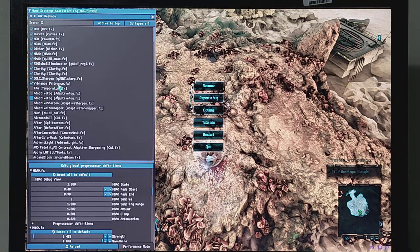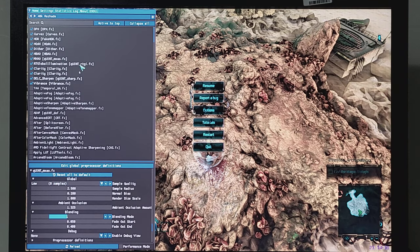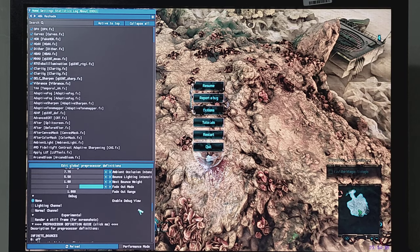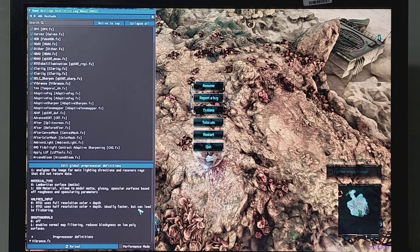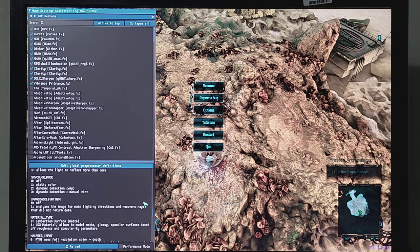ReShade settings: HBAO 2 samples, MXAO 8 samples, RT Global Illumination manually set. Pre-processor definition: half-res input 0, infinite bounce set to 1. Everything else factory default.